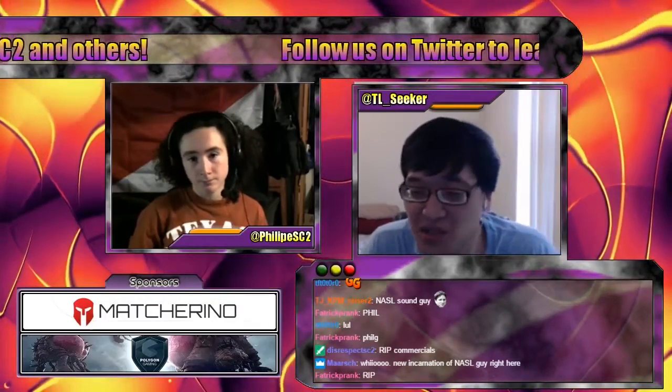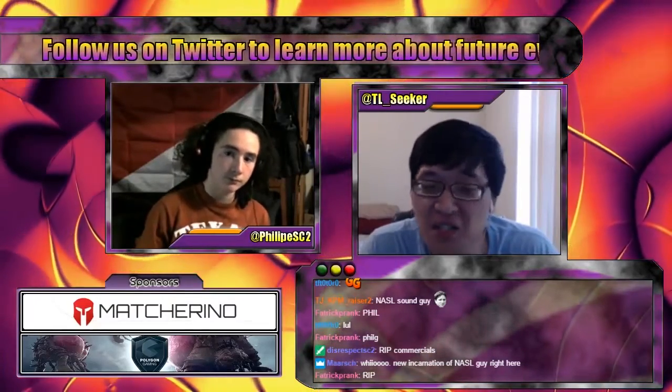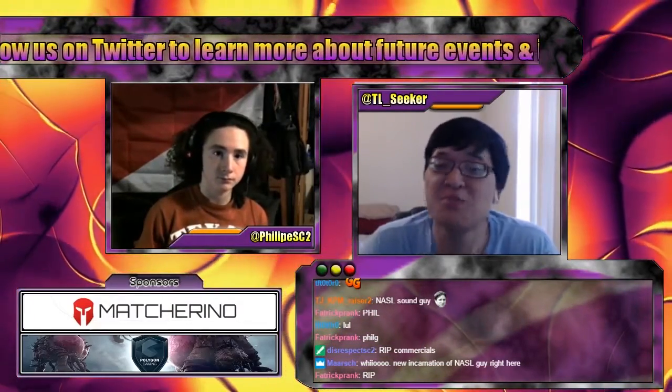Here's the situation. Bunny has dropped two games already, which puts Sue in a really comfortable spot. Now, the biggest mistake that pro gamers can make here is to get too complacent and too comfortable and end up playing a little too relaxed. Bunny still has a chance to bring this back into his favor.